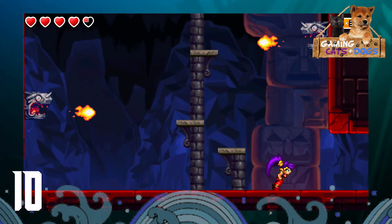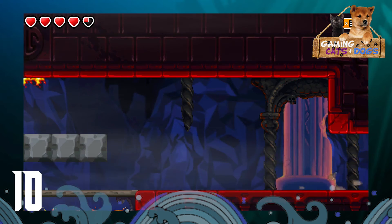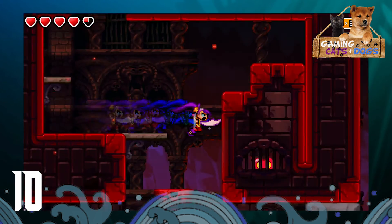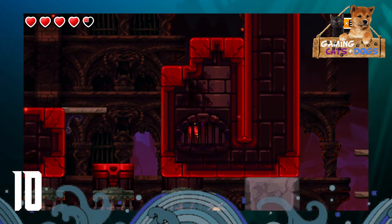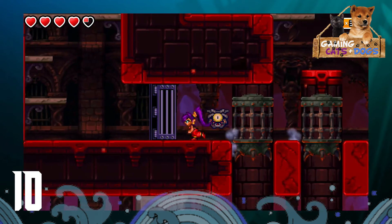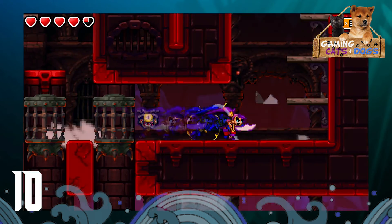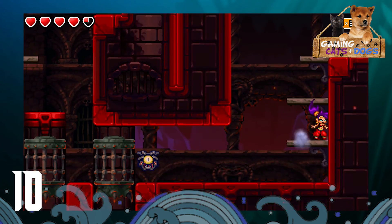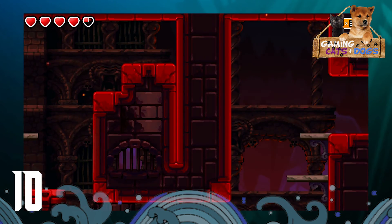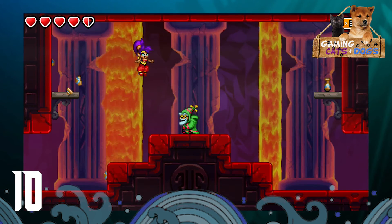You're going to be using the dash a lot. When we go back to previous islands there were large gaps we couldn't make - now you can use Risky's Boots to dash through and then jump and safely glide down. We're already halfway through this dungeon - we got Risky's Boots and now we just need to make our way to the boss.